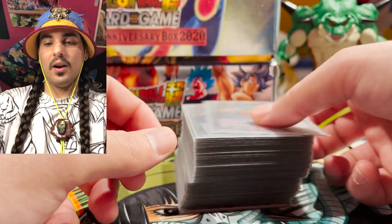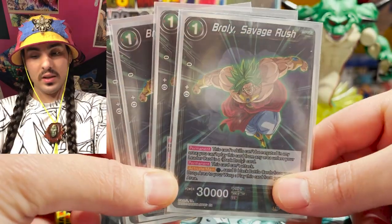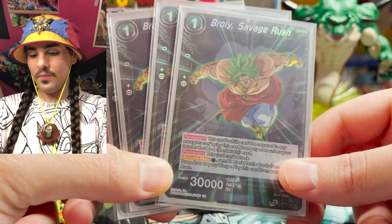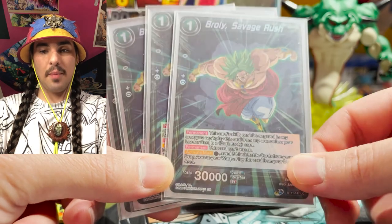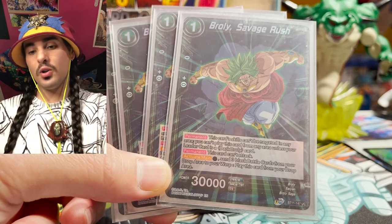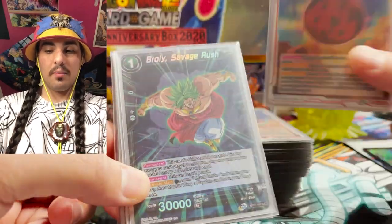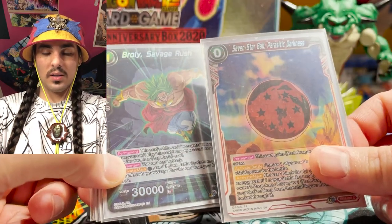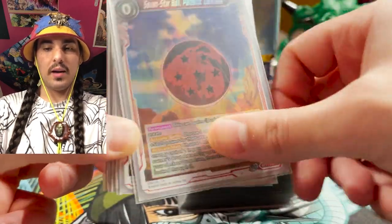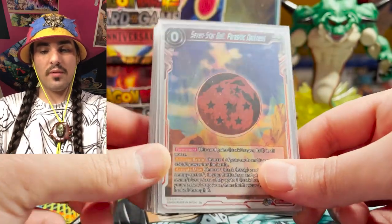We got four copies of Broly Savage Rush. Broly Savage is one of the thickest, biggest boys. He comes in real fast — one energy, just tap him down. You can also play him from your drop area if you send three black battle cards from your drop to your warp, and then play him out for one energy. Once he's out, you want to have a Dragon Ball. When you get the seven-star Dragon Ball, you activate main, play a Dragon Ball on him, send the Dragon Ball and the Broly to the drop area, and play one of your six-drop or seven-drop Brolies.